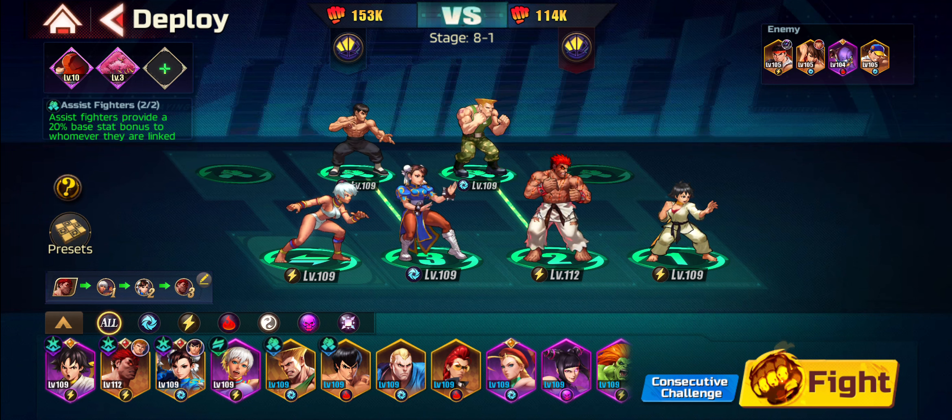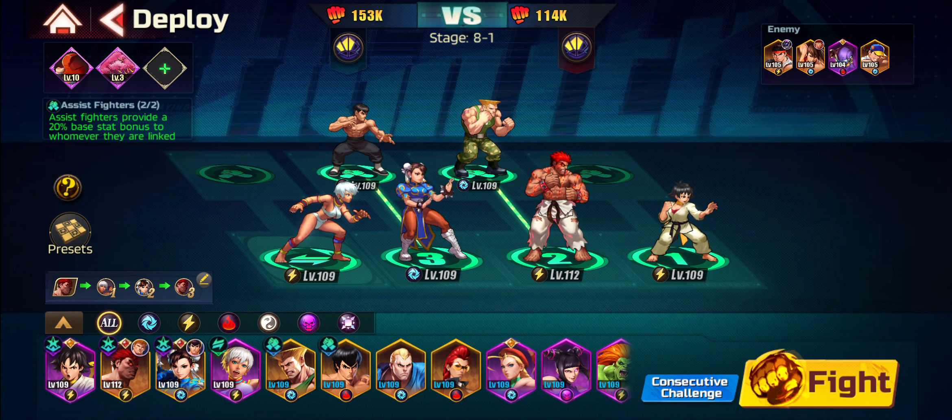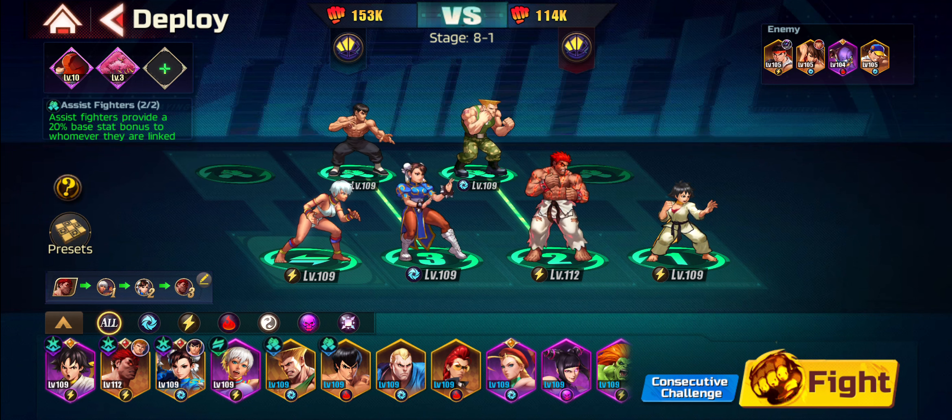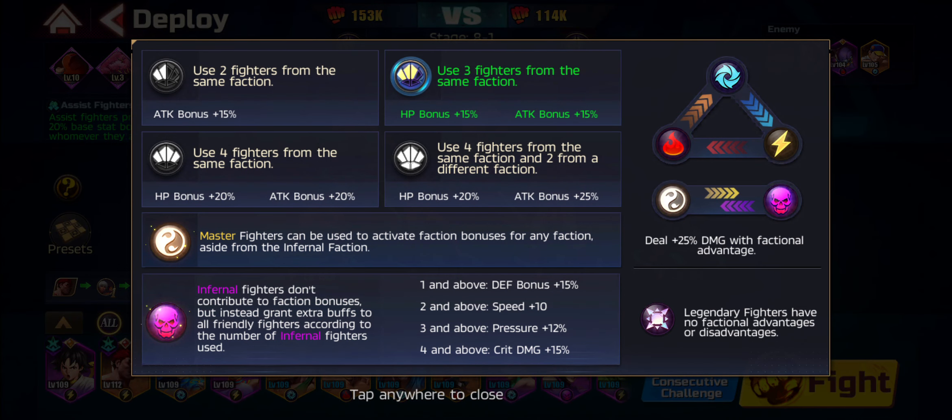This is the team I'm choosing. Makoto is my main tank — she's awesome as a tank. I'm also relying on the Thunder Faction bonus here. I have three fighters from the same faction, which gives me a 15% HP bonus and a 15% Attack bonus on top, which is nice.